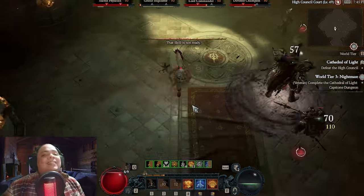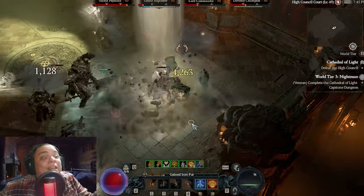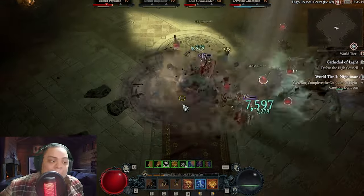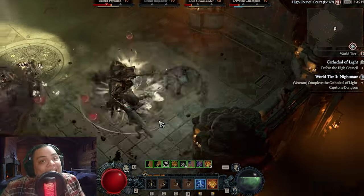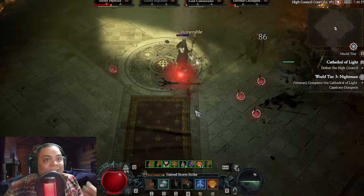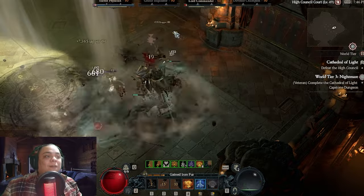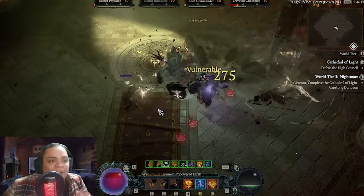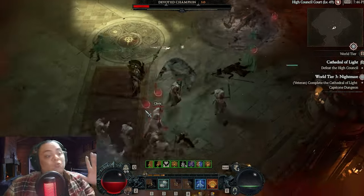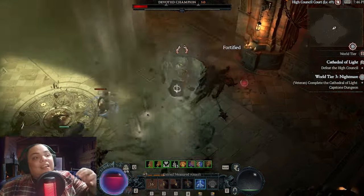Inside the dungeon, there are two things to be aware of. Be careful about the big dudes with pointy heads — they have armor similar to Vigo from Act 1 of the campaign. They CC you, so be prepared with your Unstoppable and hit them really hard. Try to kill them first because they are very dangerous. In the first boss encounter, it is a four-boss fight and one of them is one of those big dudes — kill the big dude first. Do not get hit by his big swing because he will CC you and hit for half your life or more.